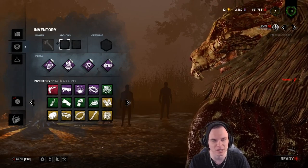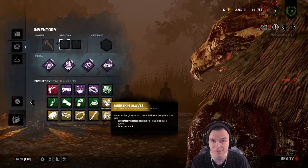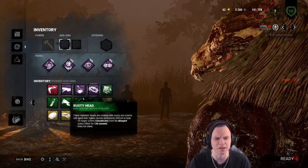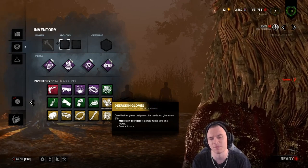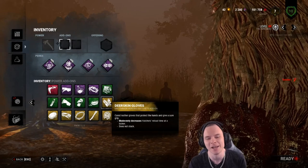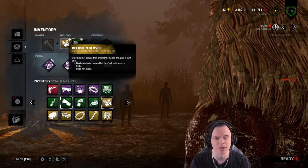There's another add-on that moderately decreases reload time for hatchets — that is all Iron Maiden does for you in that regard. It stacks with Iron Maiden the perk, and even though the add-on says it doesn't stack, what that means is it doesn't stack with other add-ons that do the exact same effect. Running a perk that does the same effect — I can tell you it does stack. The Deer Gloves would give you that reload effect, so you're looking at two add-ons equivalent to running old-school Sloppy Butcher and Iron Maiden.